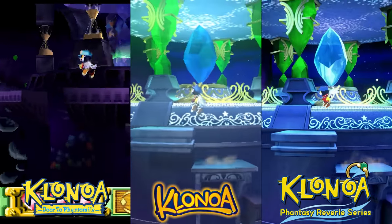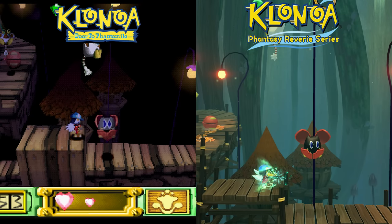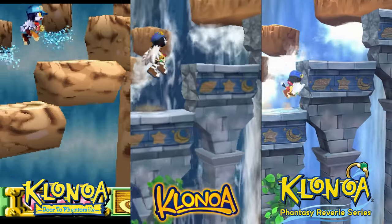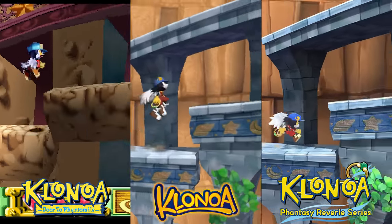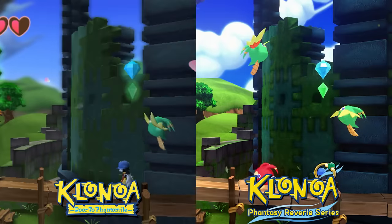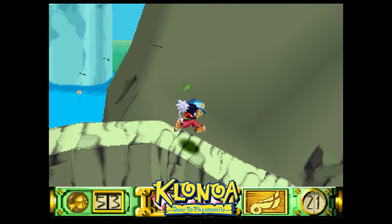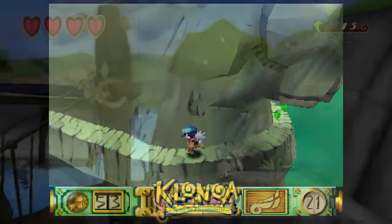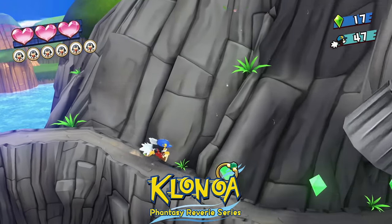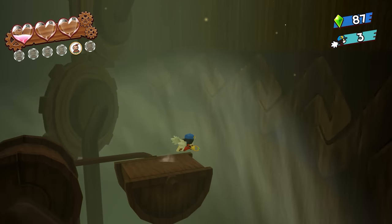Rather than redesigning the levels of Klonoa 1 to accommodate the shorter Klonoa with shorter range — which would essentially be redesigning the entire game — little Klonoa now jumps as high and moves as fast as big Klonoa. You still can't coyote jump and the level changes like for the boss in 2-2 remain, but some enemies and enemy placements were updated again to be more faithful to the PS1 version. Momentum in Klonoa 1 seems almost entirely absent when you stop — Klonoa stops on a dime, except on certain surfaces like moving platforms, which doesn't feel intentional.